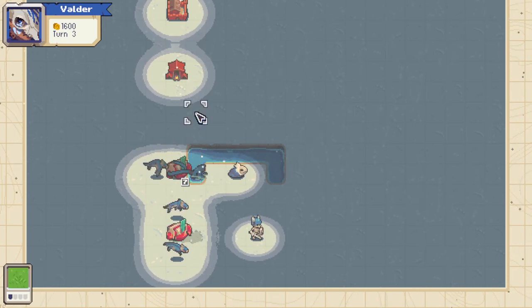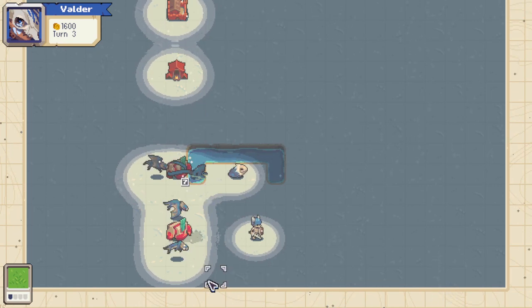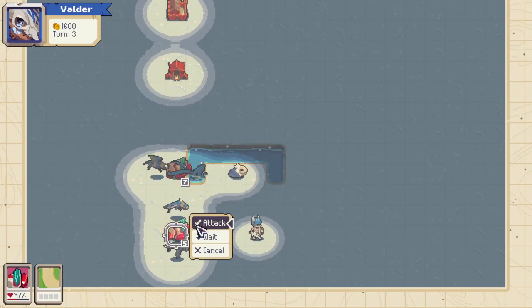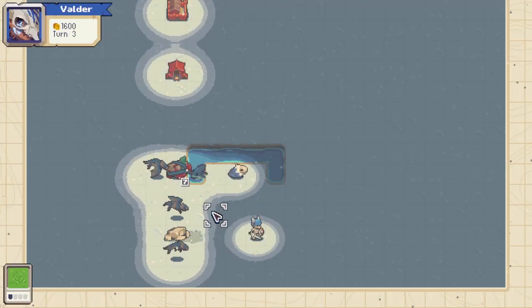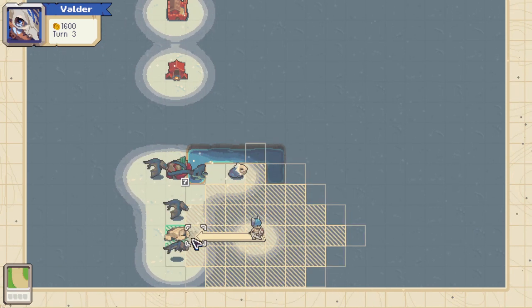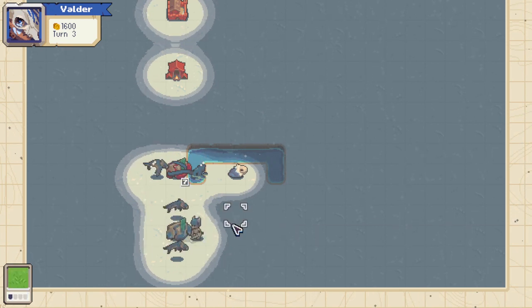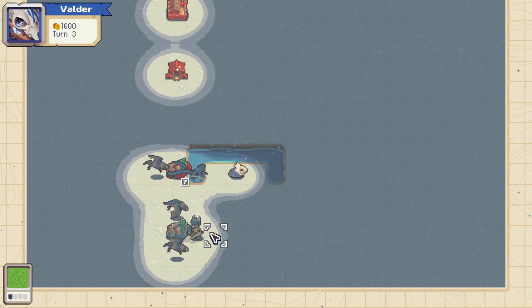However, we haven't talked about the Guardian's biggest weakness yet, because it does have a very big weakness. If you somehow, by some miracle, manage to kill this thing — it doesn't die. It powers down and turns back into a building that anyone can capture, even the player that defeated it, turning it back into a full health Guardian working for you now. And now it's your turn to destroy your opponent with the Guardian.